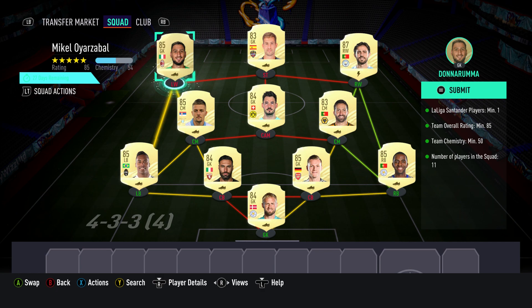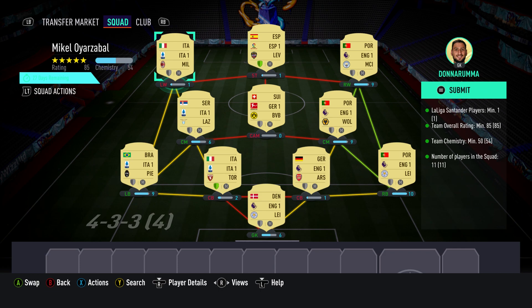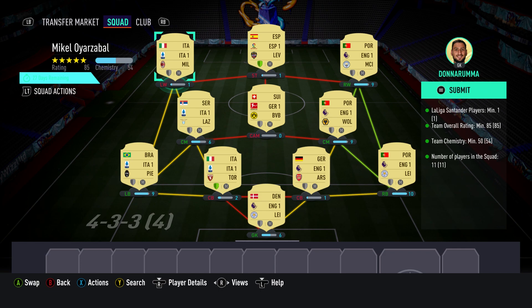The striker is Eitar — should be able to get him for about 1,500 — plays for Levante UD in the Spanish first league and is Spanish. The left winger is Gugliugi Donnarama, bought for 7,600 — plays for Milan in the Italian first league and is Italian. You can see we are 54 on team chemistry with a couple of shields lit up at striker and centre back. And that is it, ladies and gentlemen — thanks for watching, please subscribe for more, wash your hands you scumbags, Billy Wiz Gamer over and out.